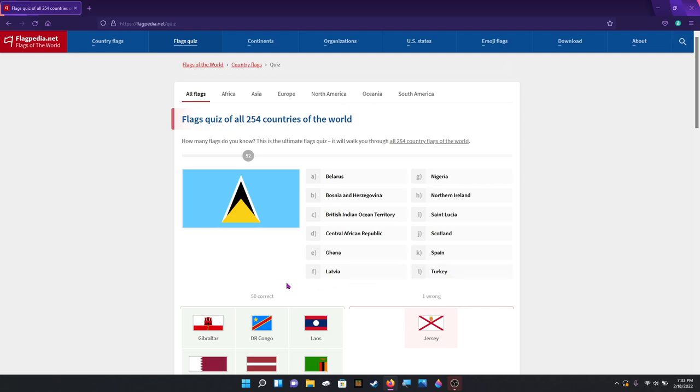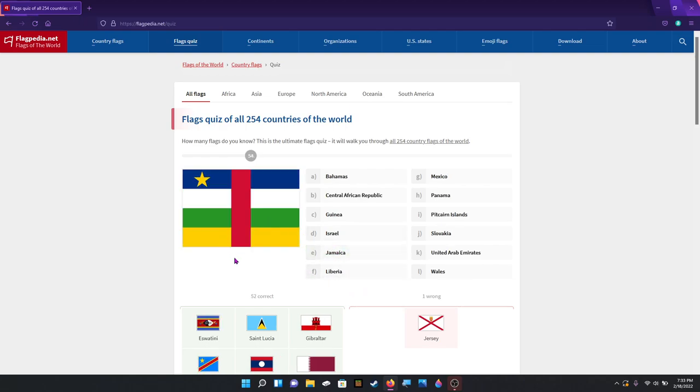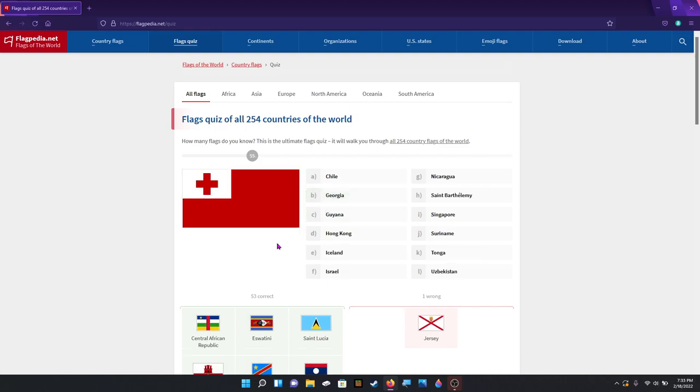I can't believe I got one wrong guys. I know, I'm the worst. That's Jersey — I forgot Jersey is a thing. That's St. Lucia. Eswatini, formerly called Swaziland. Central African Republic — learned all about that flag. This is Tonga.